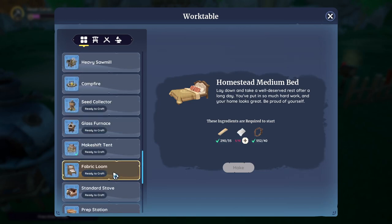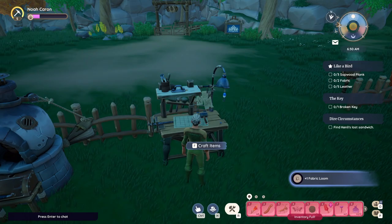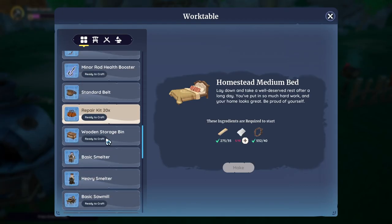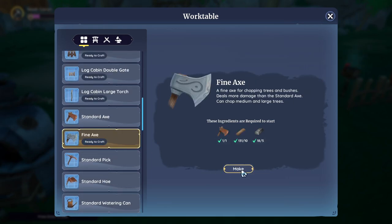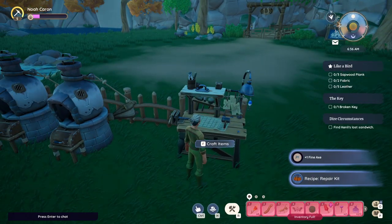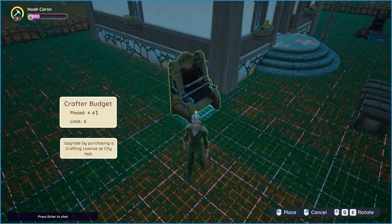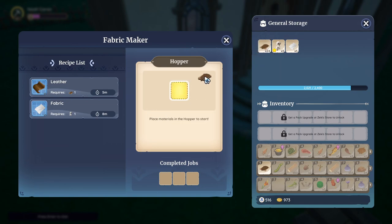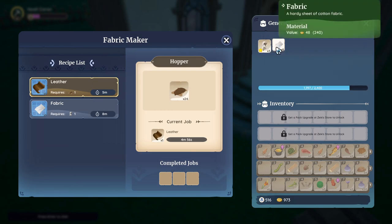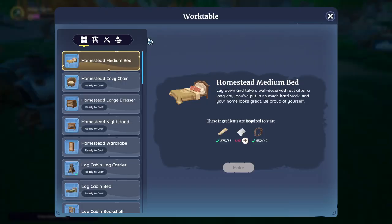Where is it? Fabric loom. What else did she give me? Glass smelter. Where's my axe upgrade? I want that. For now, I'm gonna place it right here. How'd I get fabric already? Alright, let's make some leather. Now let's make that glass smelter.